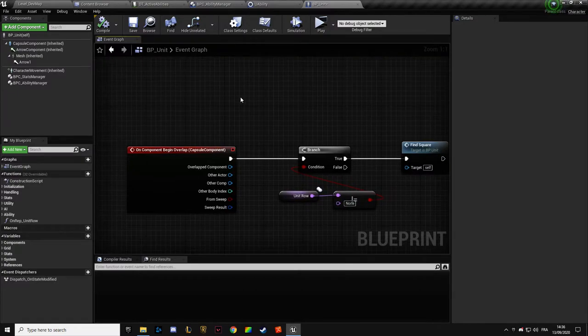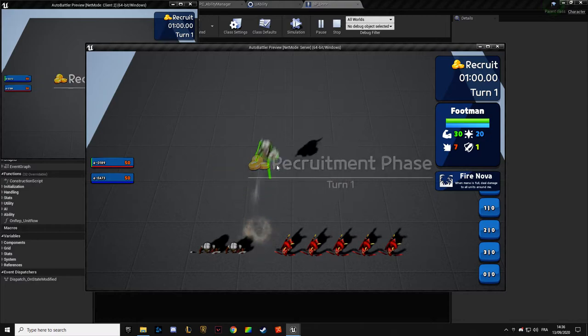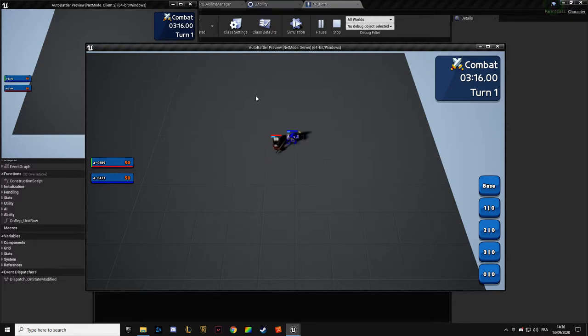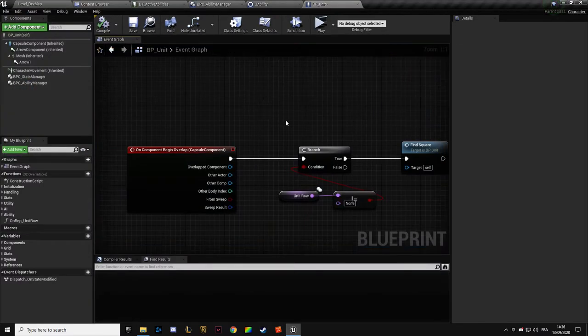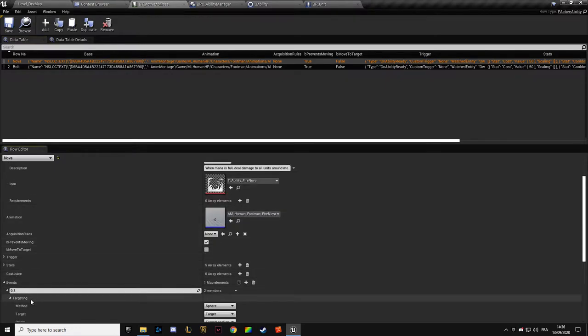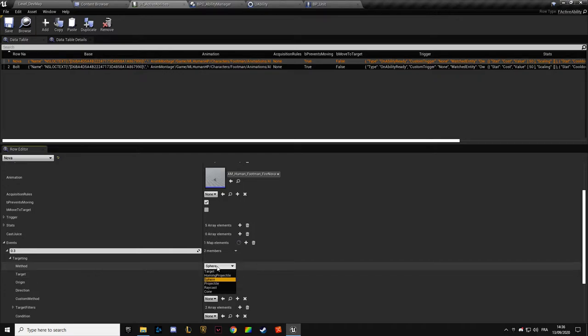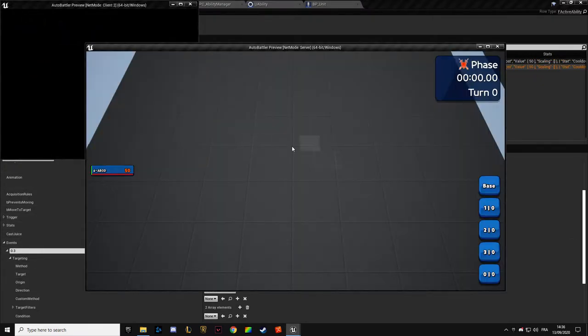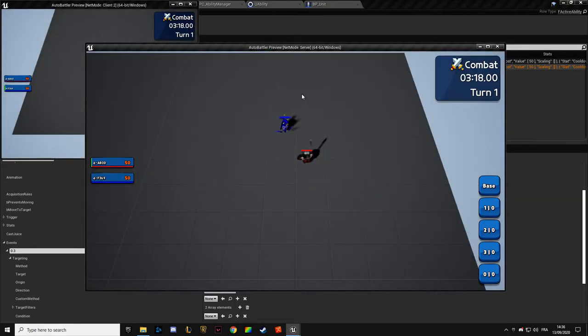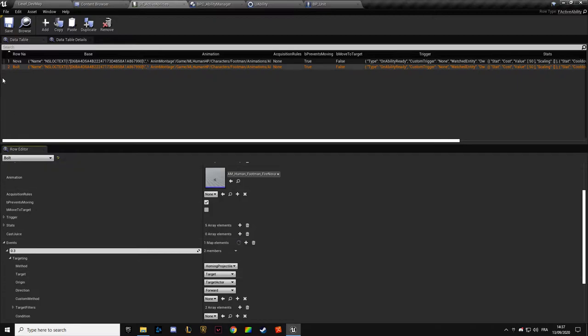So have we broken everything? We're going to try. We no longer deal damage, apparently. We're going to check why. The Nova — the Nova is going to target. We modified that. I think I modified that by mistake beforehand. I'm still not dealing damage for some reason.